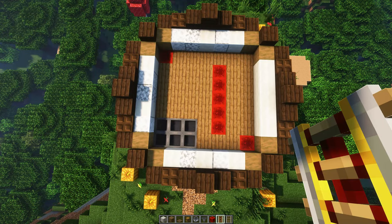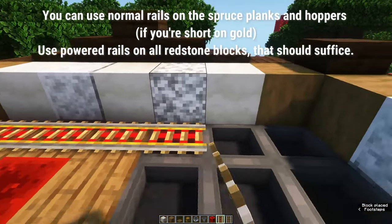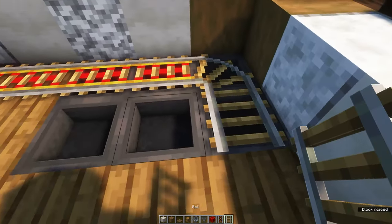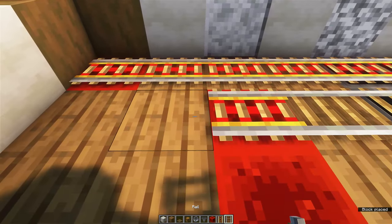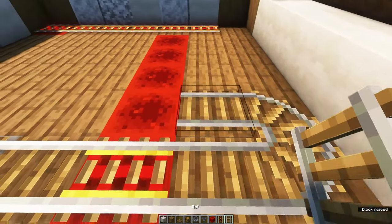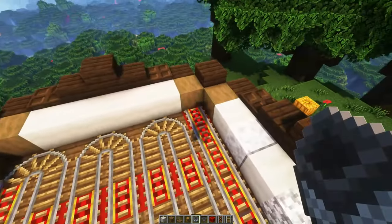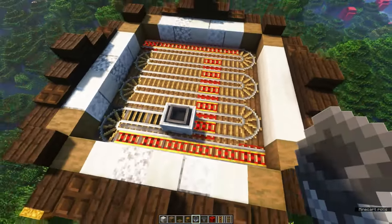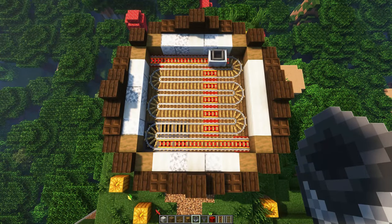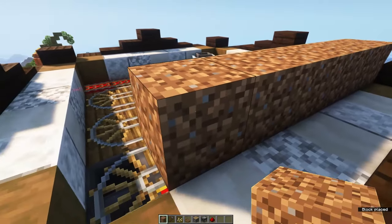Place down your tracks over the hoppers and all the way to the other side. At the corners this can be a little bit tricky, but in the end it should look like this. Place down the hopper minecart and make sure that it makes it all the way to the other side and back. After that, create a platform out of dirt on top of the rail system — this is where we will grow our pumpkins.